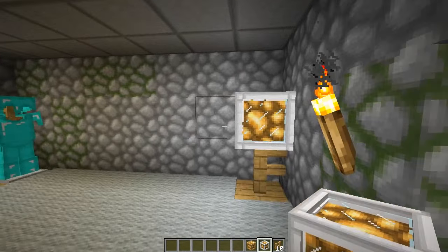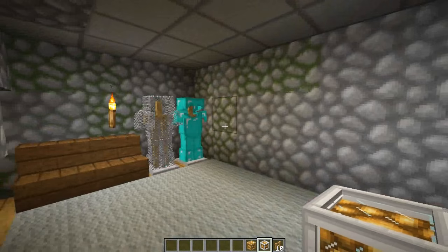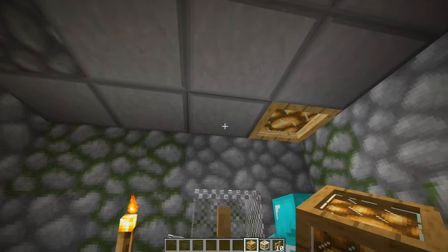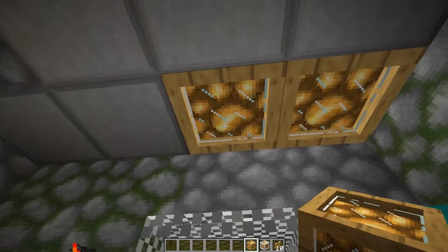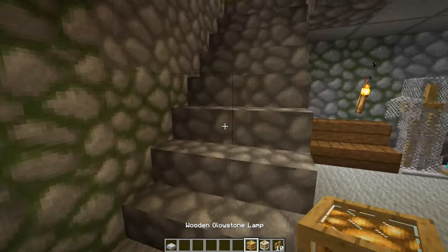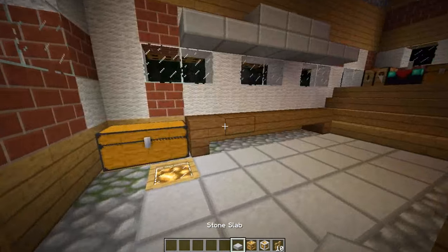It adds a little more of a modern look to your house. Say maybe I wanted to add a light above my sick armor stand over here with my diamond armor or chainmail armor — I can put that block in the ceiling and it actually looks pretty nice. But yeah, other than that it's just a glowstone lamp. Moving on to the next item, we're going upstairs.